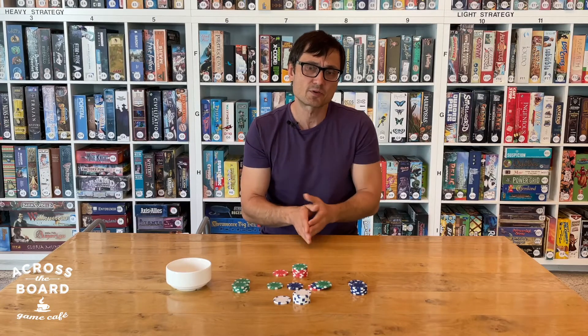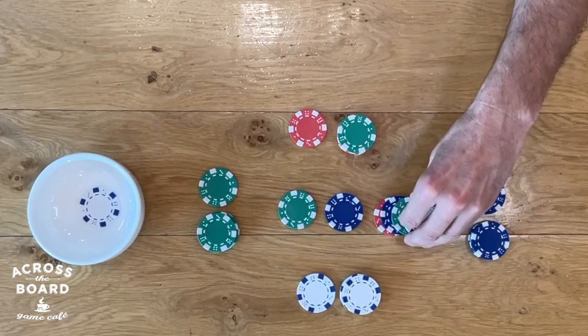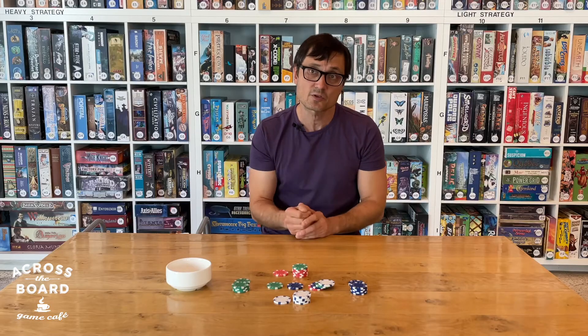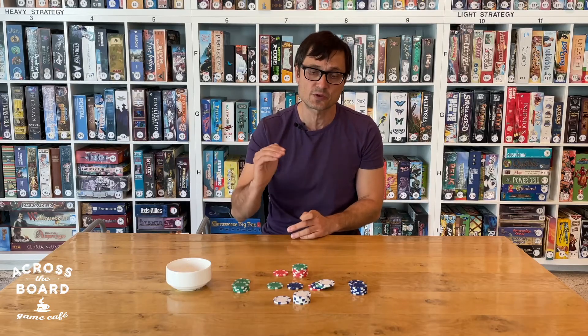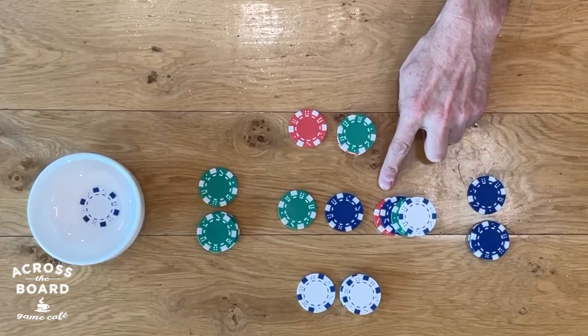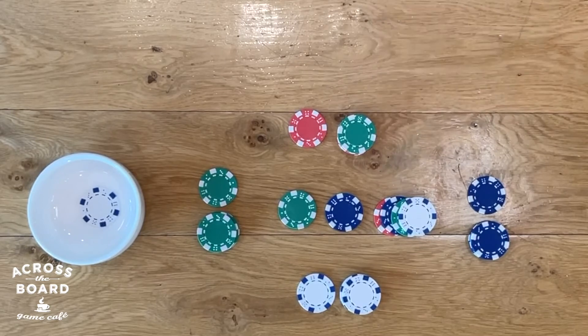But what happens if all the colors are in that stack? Let's say white plays here — all four colors are in that stack. Who's going to go next? In that case, you choose the color that is furthest down in the stack to go. In this case, red is represented furthest down, so after white plays, red would have to go next.